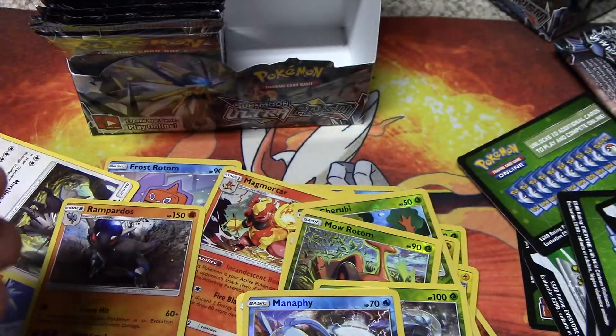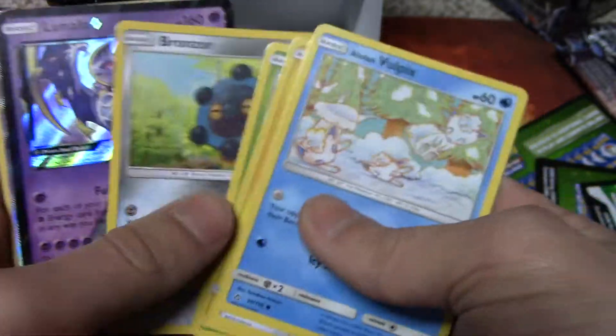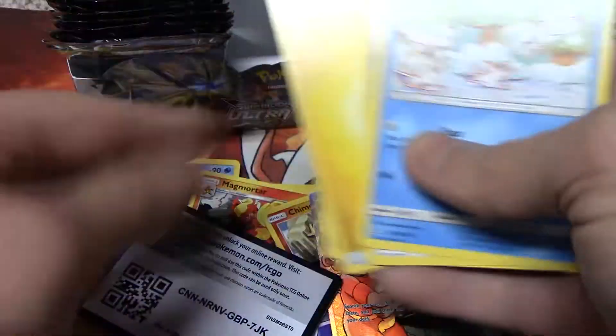Sweet. Chimchar Reverse Holo and the Azumarill Rare. We got the Lunala Prism Star and then we got the Pokemon Fan Club Full Art — what an epic pack for the conclusion! You guys are getting this Pokemon card.